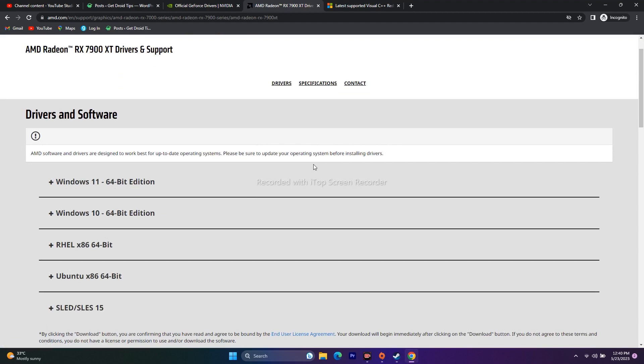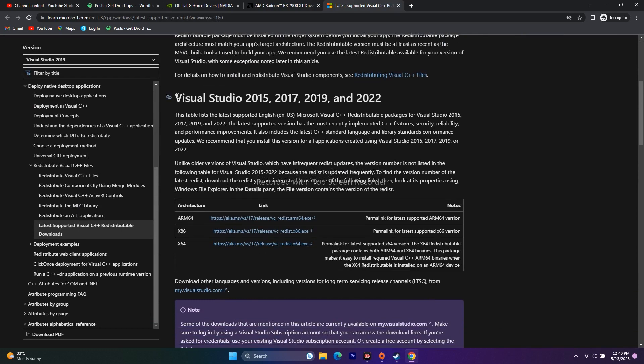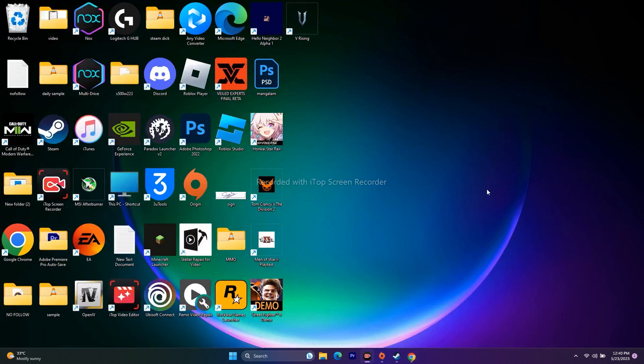The next step is to install Microsoft Visual C++ redistributables, which has worked for many users. A link will be provided in the description — download the x64 .exe file, install it on your PC, and restart (mandatory) to apply the changes. Then try launching the game.